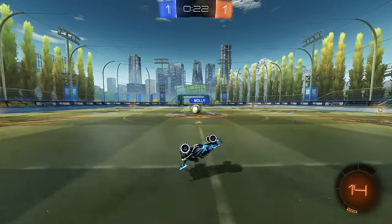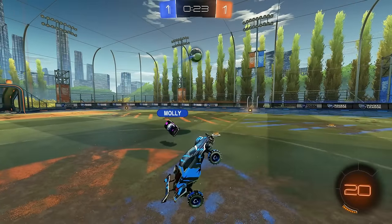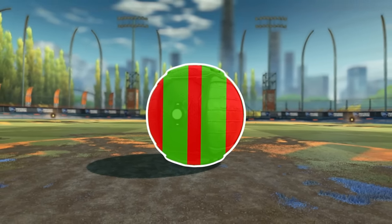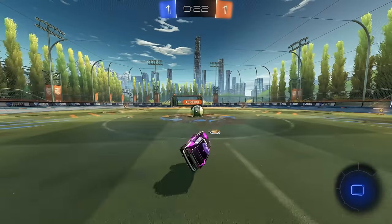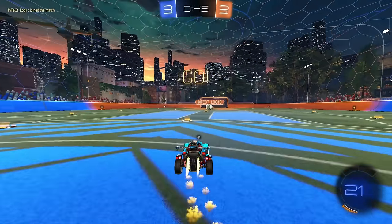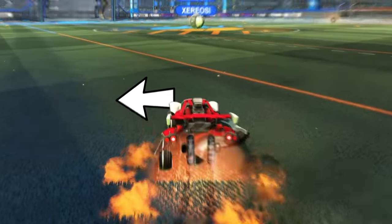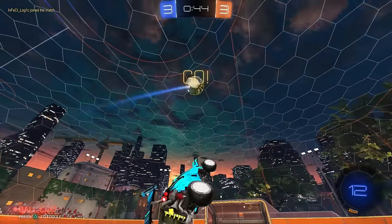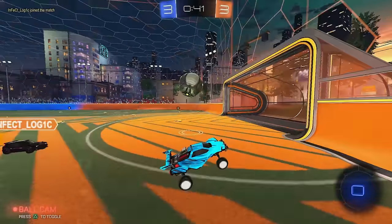So instead of just flipping straight through the ball like you probably did before, I found you want to cut the ball about halfway in between the center and the far edge. This will take some practice to get used to, but trust me, once you can get the flip timing, the turns, and the actual 50-50 down, you're going to win so many more kickoffs, and it will have a massive impact on your games.